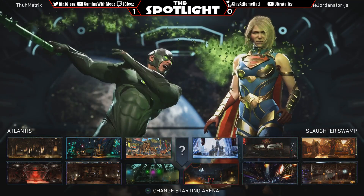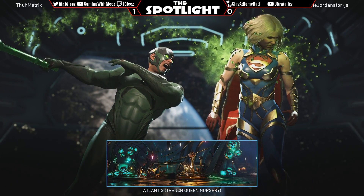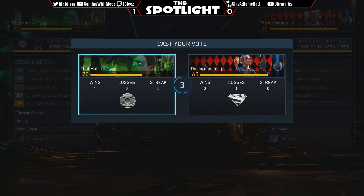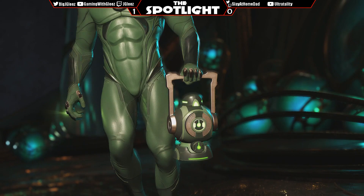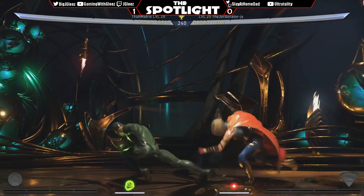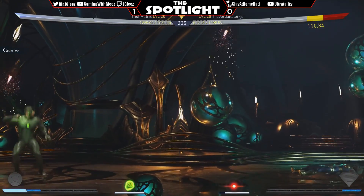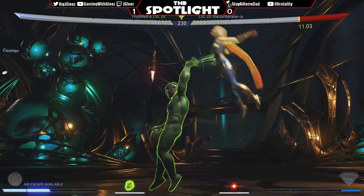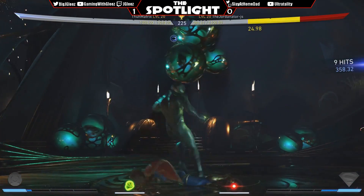Green Lantern really doesn't have a real wake up against Superman right now. He's switching up now — going Supergirl. This matchup is still in Supergirl's favor but it's not as bad as it used to be because the down one was seven frames, now it's nine. If Matrix keeps doing two two three one, he cannot poke back. The only thing he can really do is backdash, but then you can read that and go with the back one. Nice catch in the air.